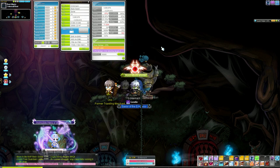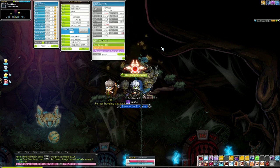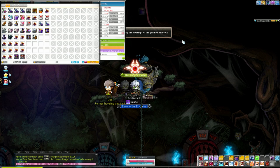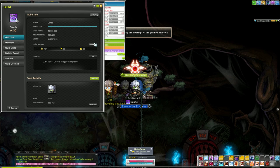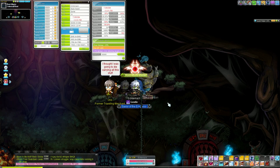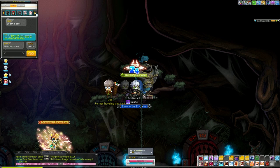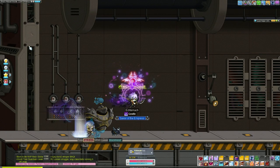I think if you're making a new bossing mule you can probably survive off of just being 16 stars on your gear. 17 is a lot more expensive and it's probably overkill. My Dawn Warrior is only 16 stars and he's about as fast at doing weekly bosses as this character. My Adele and I are both 17 stars, but yeah, just a thought.